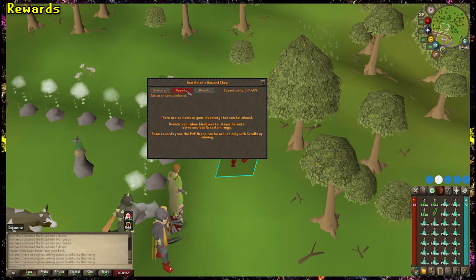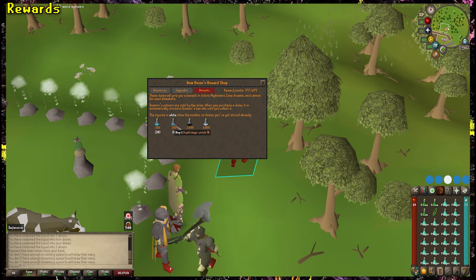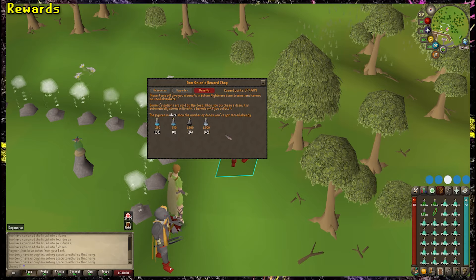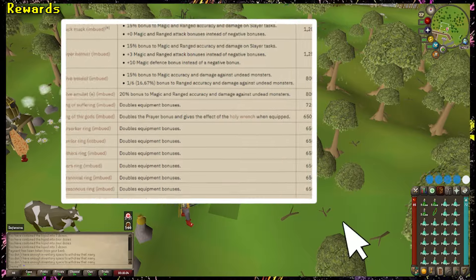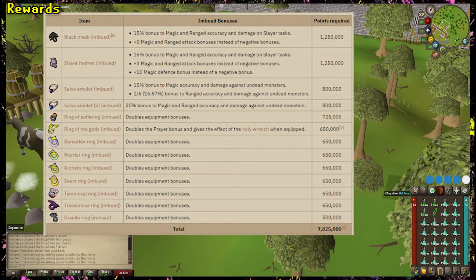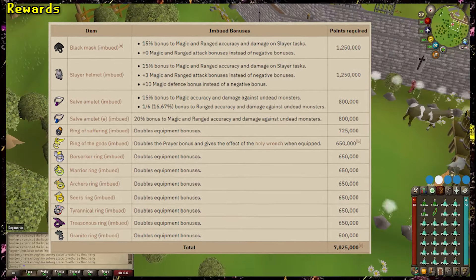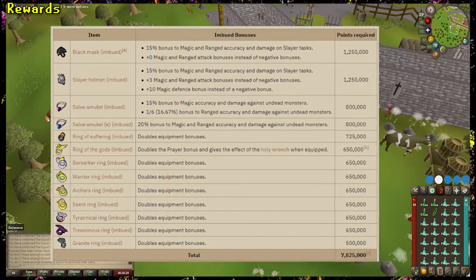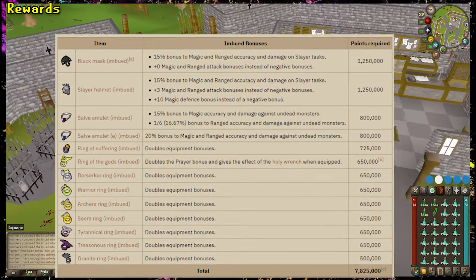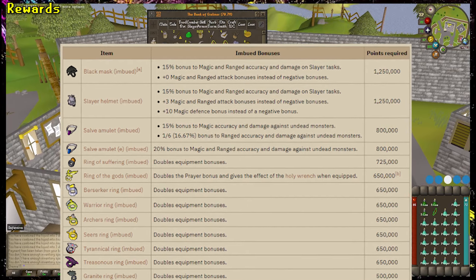The last reward option to discuss is the Upgrades tab. This tab allows you to spend NMZ points to upgrade or imbue certain pieces of items in the game. It's probably one of, if not the most important and valuable reward you can get in OSRS from a minigame, because a lot of mid to late game items require imbuing to reach their best-in-slot status. Here's a list of those items — the Slayer Helmet is self-explanatory and absolutely required for almost any slayer task. The Salve Amulet is huge for people who like farming Vorkath for money. The rings on the bottom are basically almost all best-in-slot rings in the game. To be able to double the bonuses of these is insane and absolutely mandatory. This is what a lot of people who do NMZ AFK just for the XP spend their points on — imbuing items as they get them, along with herb boxes.